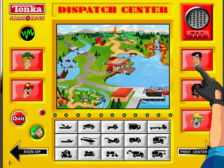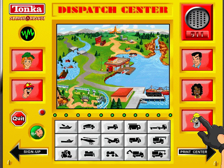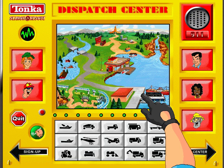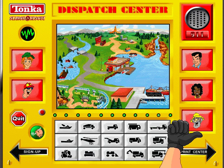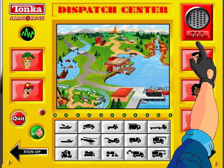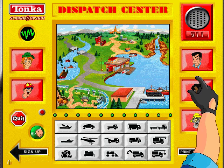Press these buttons to find out about the rescue sites and what you can do to help. When you find one you want to respond to, move your cursor over the screen and click. If you want to continue with a game you started before, or quit playing, press these buttons. Over there is the print center — just move your mouse here and click. There's plenty of fun stuff to do. If you missed any of that, just click on the 911 and I'll go through it all over again for you.